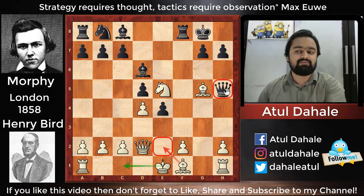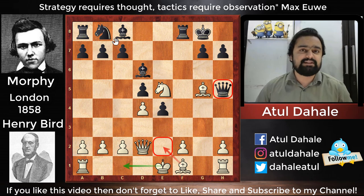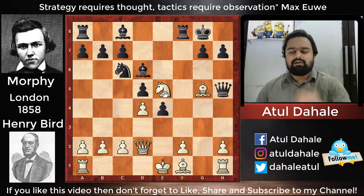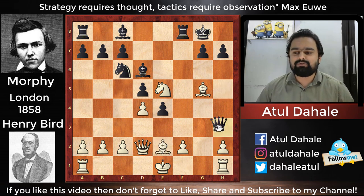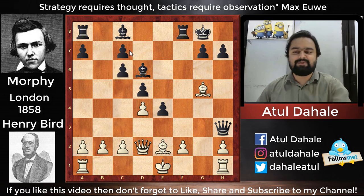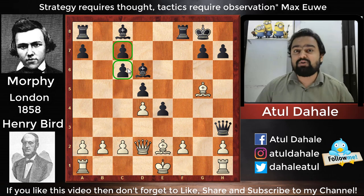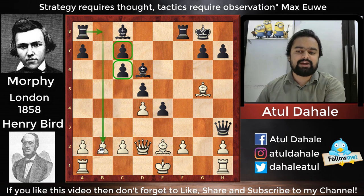White needs to play something like bishop to e2 to dislodge this queen from the diagonal. Morphy understood he needs to develop his pieces as quickly as possible, so he plays knight to c6, offering his opponent to capture and double the pawns. His opponent played bishop to e2 first; once the queen went to h3, he captured the knight on c6. Even with doubled pawns, black has a very important open rook file — the rook will come to b8 controlling the b-file.